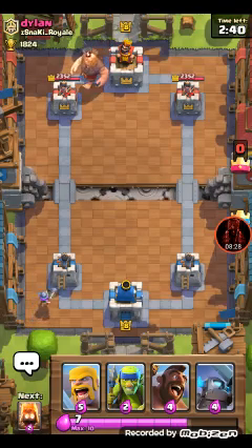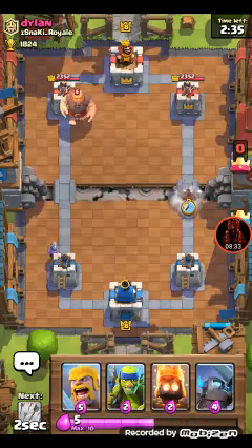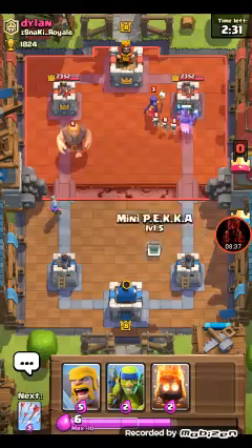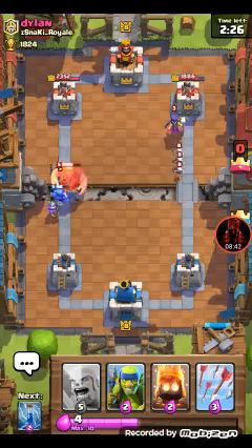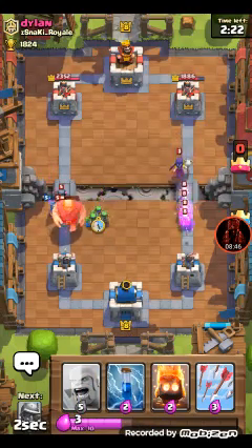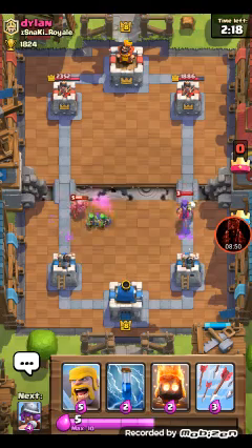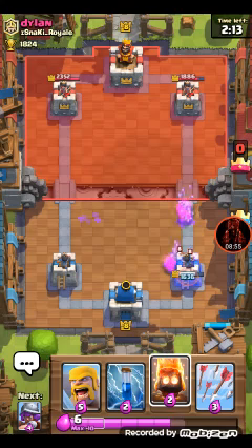Sitting down musketeer in the back. Hog rider so he gets distracted - he has to do something about that hog rider right now. It sucks for him. My musketeer survives a couple more hits. Skeletons are gonna do a lot of work. Skeletons are fearless!